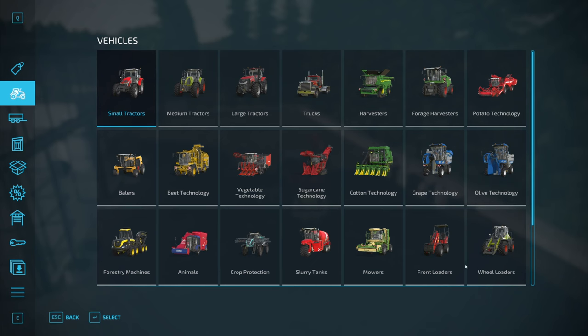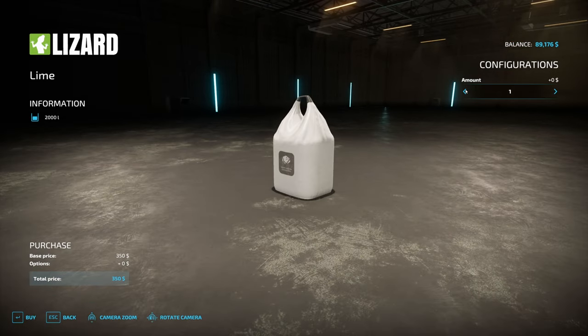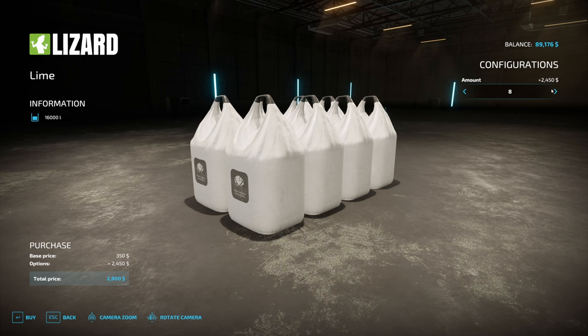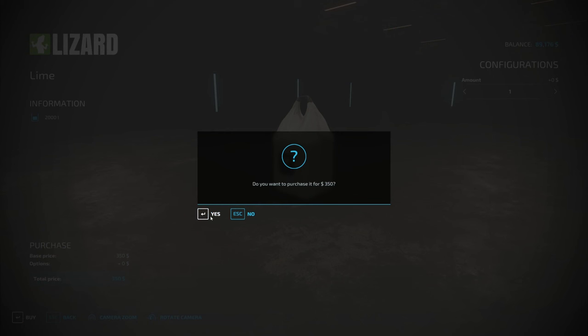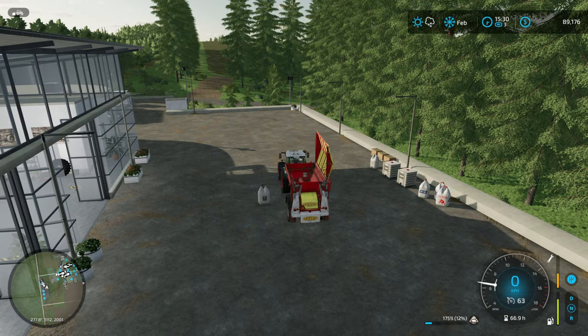Let's see if we can buy some lime - we'll try to do eight. Too many pallets. Wow, were we right at that limit? Too many pallets. So we're going to have to deal with that again - it's like the third episode in a row. We're really going to have to work out a solution for this because the pallet limit is starting to make gameplay quite difficult.